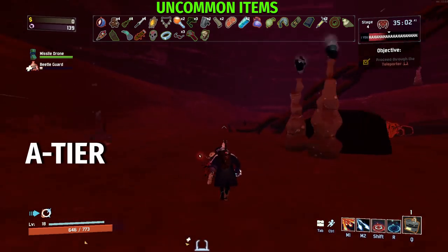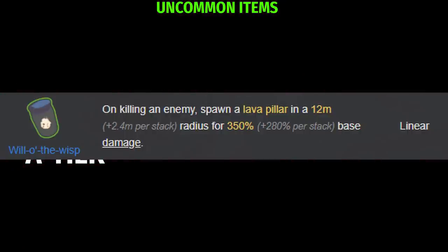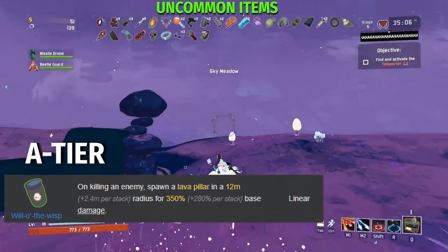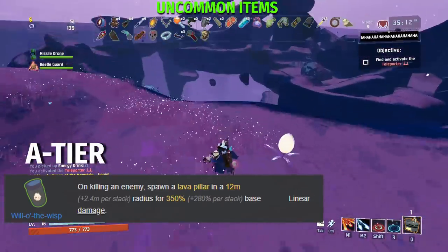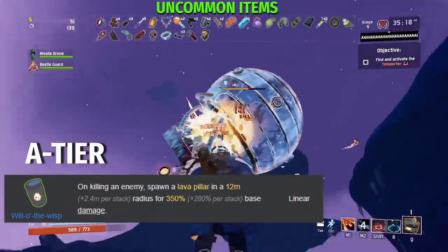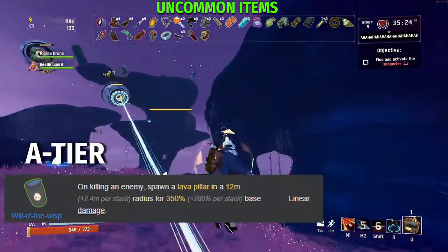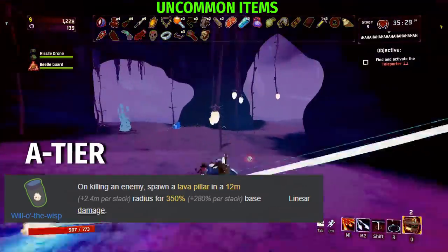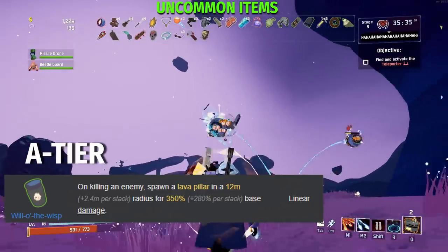Finally on A tier for uncommon items, we have the Will of the Wisp. On killing an enemy, spawn a Lava Pillar in a 12 meter plus 2.4 meter per stack radius for 350% plus 280% base damage. This is gasoline on crack — the better version of Gasoline in every single way and the best on-kill AoE effect in the game. The Will of the Wisp explosion also has a 1.0 proc coefficient, meaning it can proc other items. For certain survivors with single target damage but no AoE, Will of the Wisp is perfect — kill one enemy and chain-kill a group of them. Plus, it got a slight buff with the new equipment that procs on-kill effects.